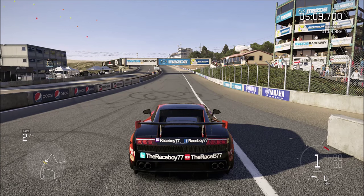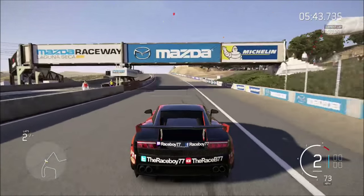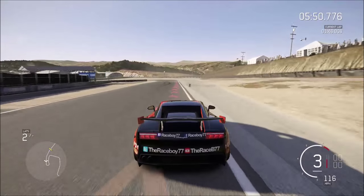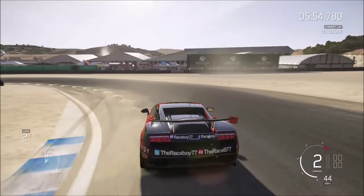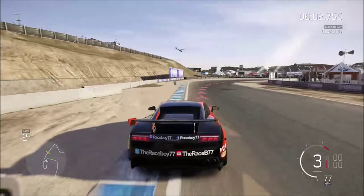Now I'm going to demonstrate a double apex corner. There are multiple ways to take double apex corners. You can hold them tight, which grip cars will like. You can clip the inside of the first half, push out really wide, then square it back and clip the apex on the second while accelerating straight out — faster cars will generally enjoy that. I'm going to show a basic way to do it. The first corner on this track is a double apex corner, so I'll clip both apexes and get on the gas on the exit.